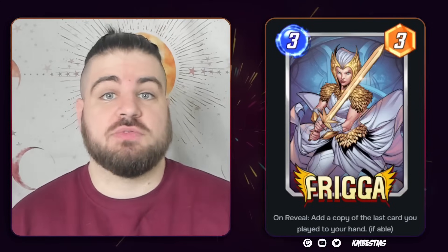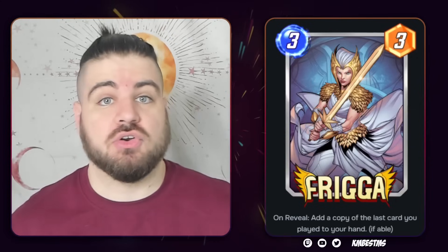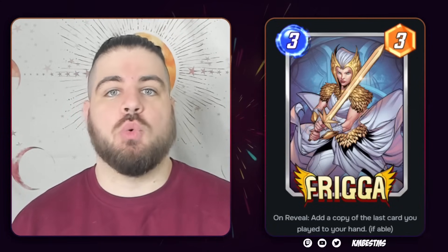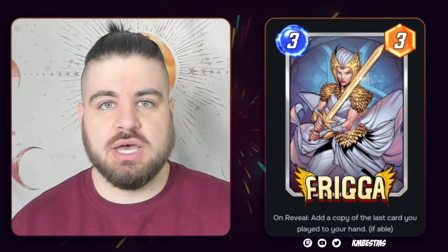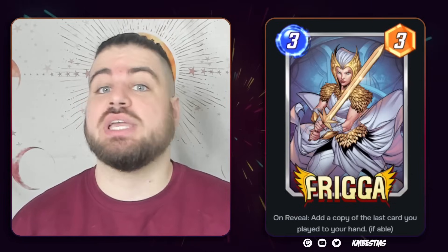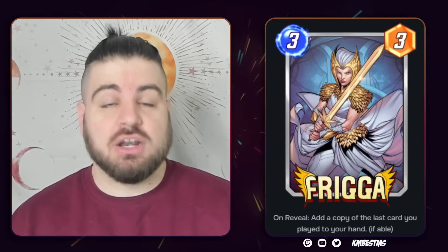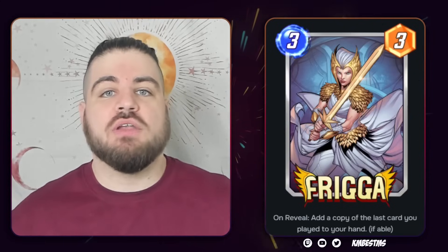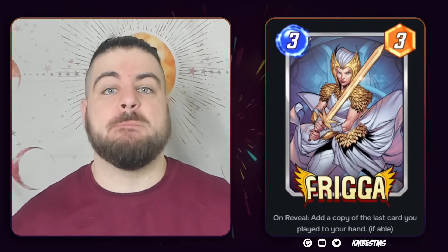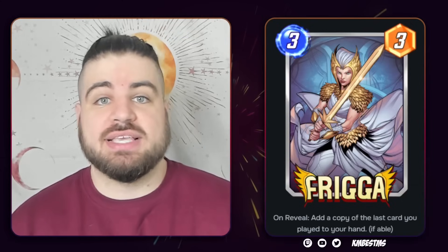Frigga is a little bit harder to figure out and for that reason, I think it's possible she ends up maybe a little bit underrated. When I actually get down to brass tacks and try to figure out what specifically I'm doing with Frigga, there's only really one word that comes to mind and that word is green. Whether the power number becomes green or the energy number becomes green, what Frigga wants the most is to be copying things that are bigger than they should be for how much they cost. And there are two real ways to make that happen.